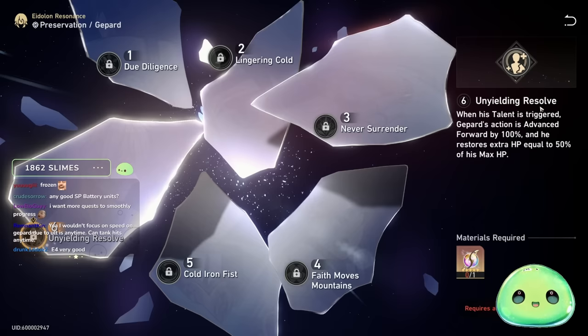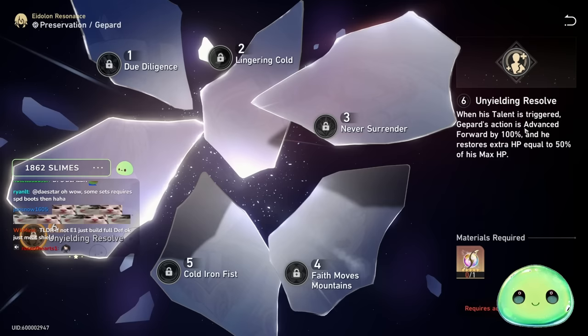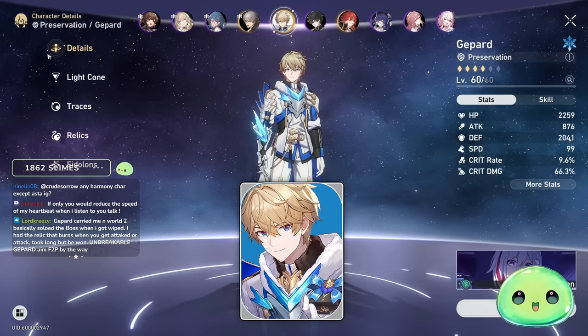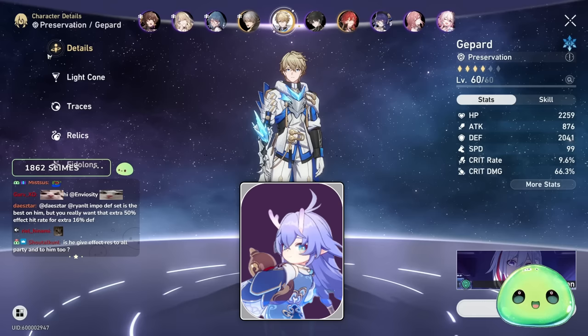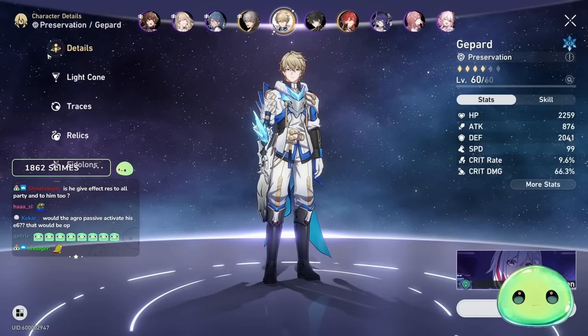E6 is Unyielding Resolve — it revives you if killed. Again, if Jepard is getting killed, look into building more defense first. But if he does die and the talent triggers, he'll be advanced forward 100% and restored to 50% of his max HP. That is the Jepard build guide: recommended Light Cones, relics, substats, traces — prioritize only the ultimate and the Integrity bonus ability. Hopefully this was helpful to all the Jepard mains out there. Thank you for watching, join us on Twitch, and I'll see you in the next one.